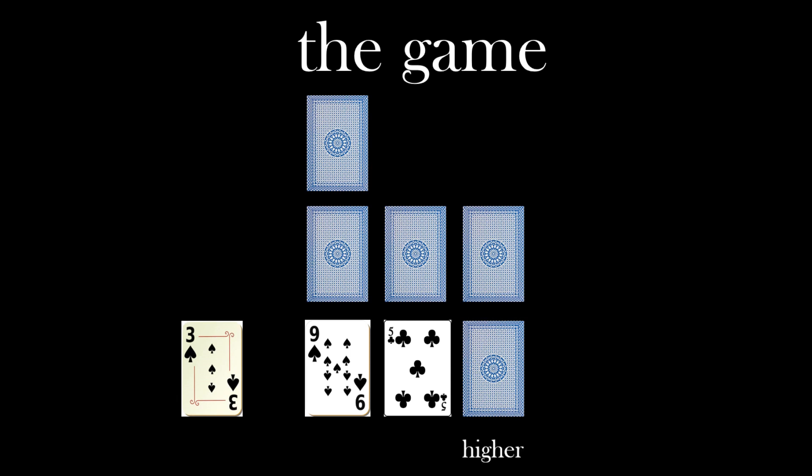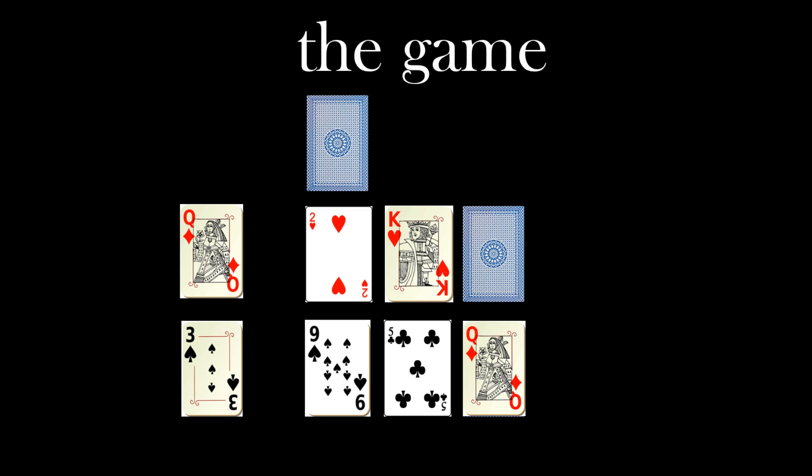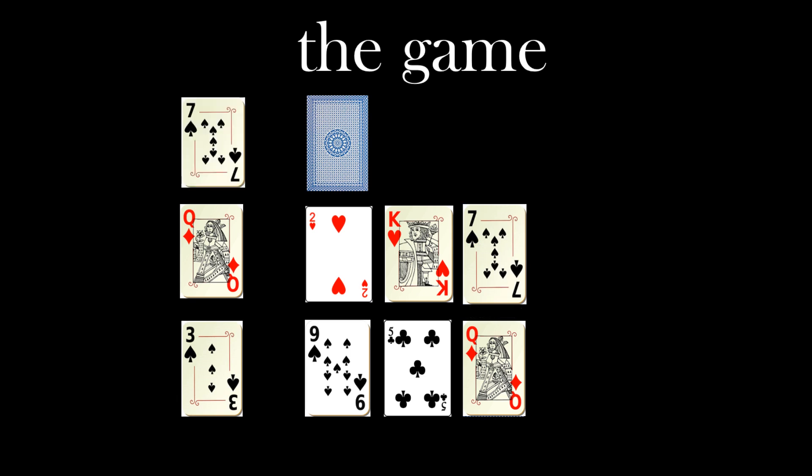Higher or lower than five? Higher. Queen. Let's move the Queen up here. Now you can change this card — let's keep it, Queen's quite good. So Queen higher or lower? Lower. Two — great card, higher than a two. King — oh good card. Lower than the King. Seven — hmm, not so good. Let's move to seven.